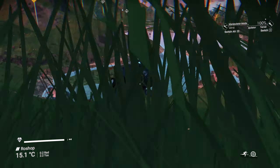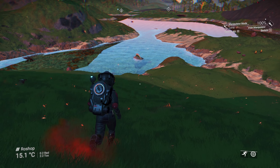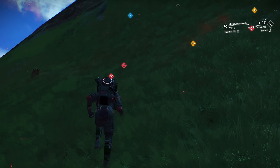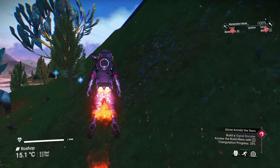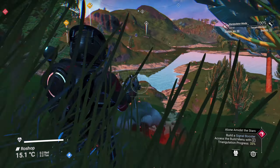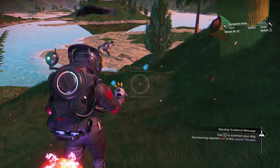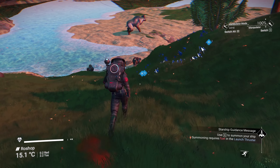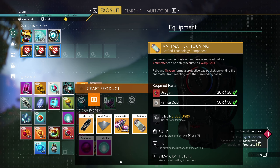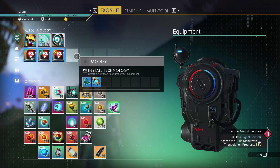Maybe I can get the attention of that guy and that guy, and then I'll get them on either side charging towards me, then I can hit the jetpack and they'll just knock each other around — maybe I can do that. Alright, now before we go too far, there's the antimatter housing. Okay, so that's good.